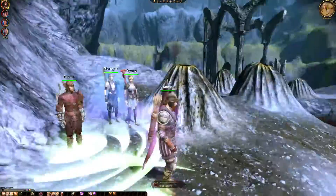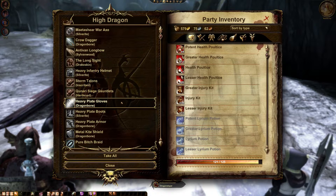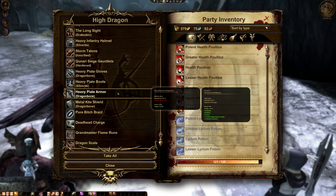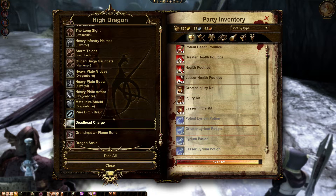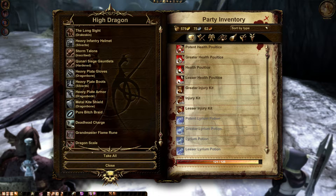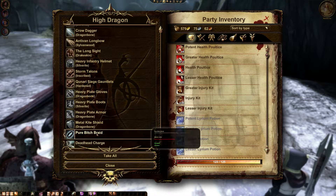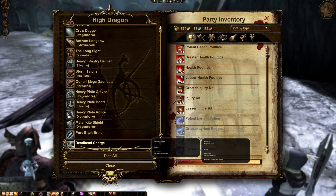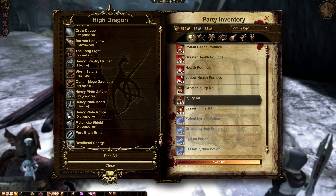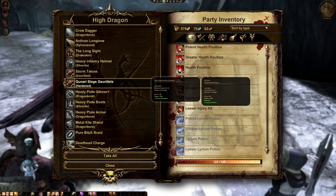Alright, not bad. We got the high dragon. It will be taking some time to sift through the loot. I'll take the dragon scale for sure, and the Grandmaster Flame Rune — that sounds like a good choice. I mean, we can always just leave some loot on the dragon.